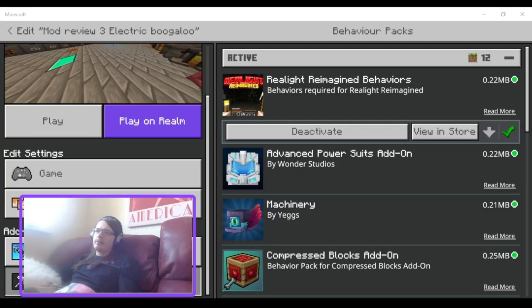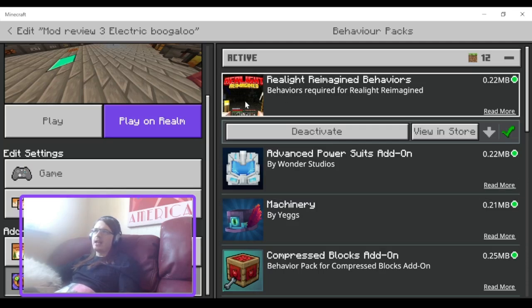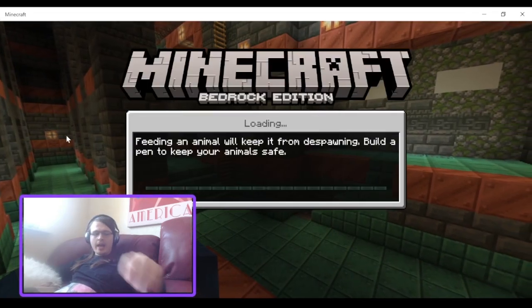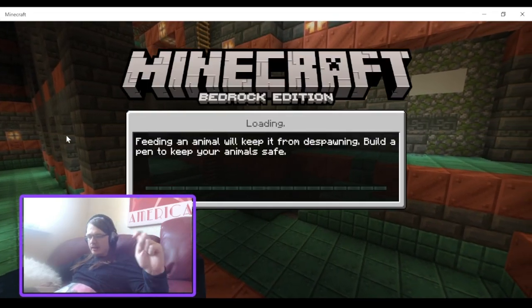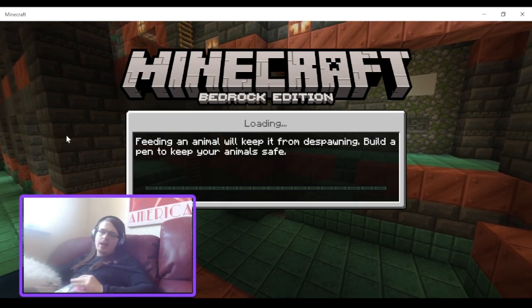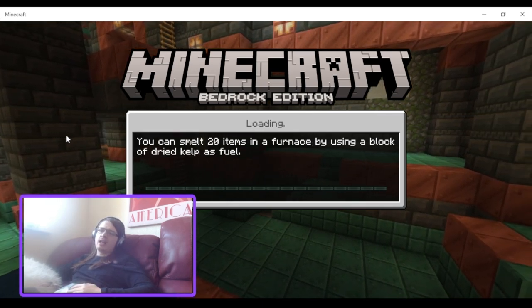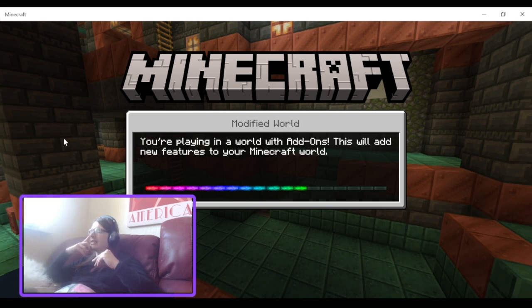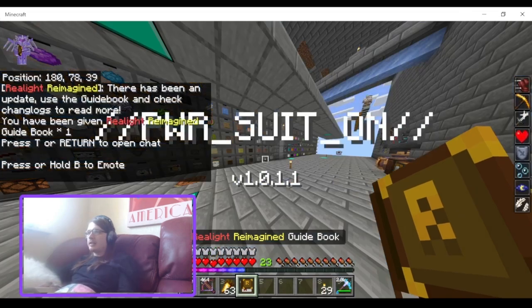Hello and welcome back to another video. Today I'll be taking a look at the Realight Reimagined Behaviours. If you have seen Java mods or are familiar with them, you'll probably be familiar with dynamic lighting. It's basically if you hold a torch in your hand, it'll light up the area around you. I think this is pretty much the same thing, so let's jump into it.